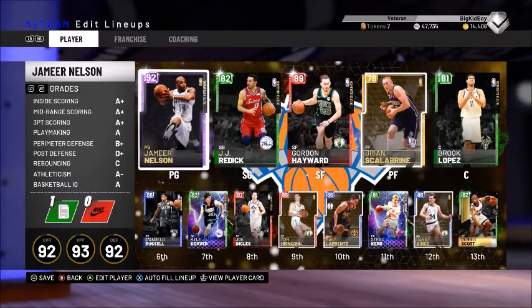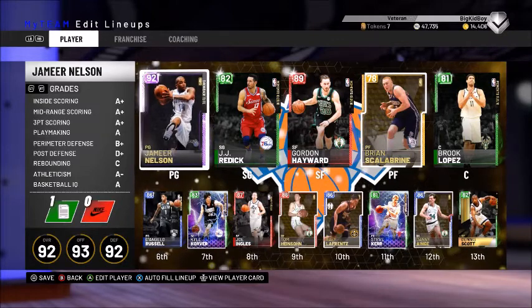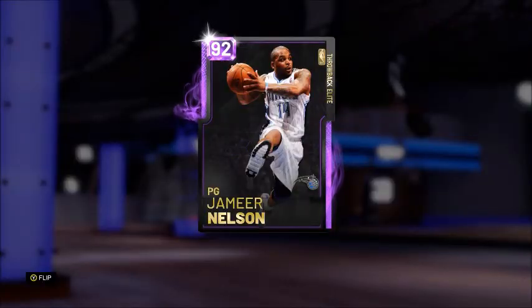Big kid boy in the building! In today's video, I am introducing to you the best budget three-point shooters of NBA 2K19. To kick things off at the point guard position, we have the 92 overall Amethyst Jameer Nelson.